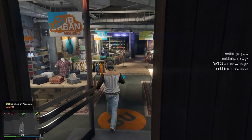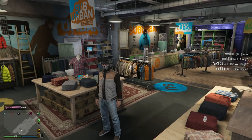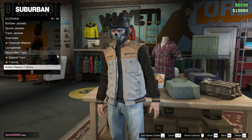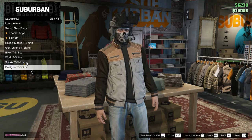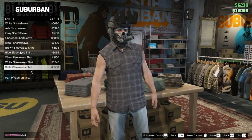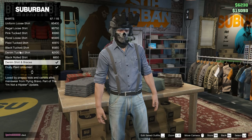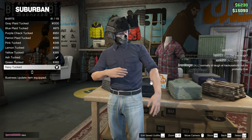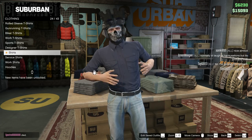You're gonna be in the Suburban clothing store. Go to tops, then shirts, scroll down past all the new ones, and purchase the navy tucked shirt. Keegan's BDUs go all the way down, and he has dark tan gloves.